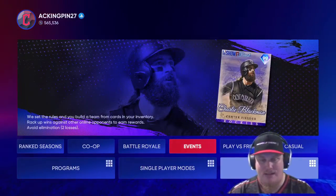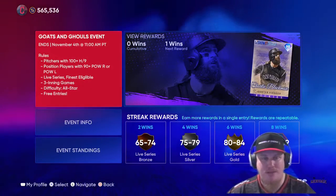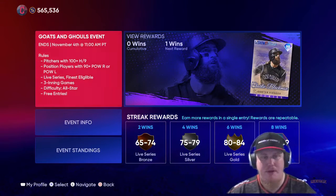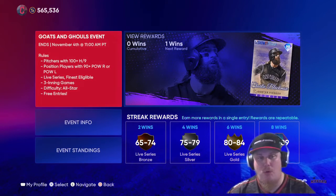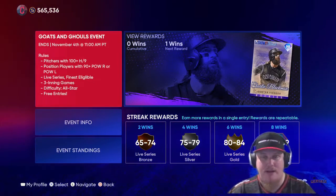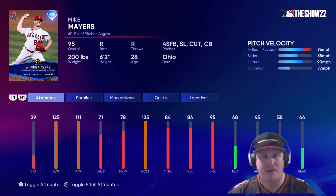Last but not least, we have an event. Each event win is going to earn you two stars in the Goats and Ghouls program. It ends November 4th at 2 p.m. Eastern time. You've got to have a pitcher with 100-plus hit per nine innings, and position players with 90-plus power right or power left. Live Series and Finest players are eligible. It's three innings games on All-Star difficulty and it's free to enter. One win is going to earn you the 95 overall Mike Mayers, the relief pitcher for the Angels — a throwback card from September 2020.